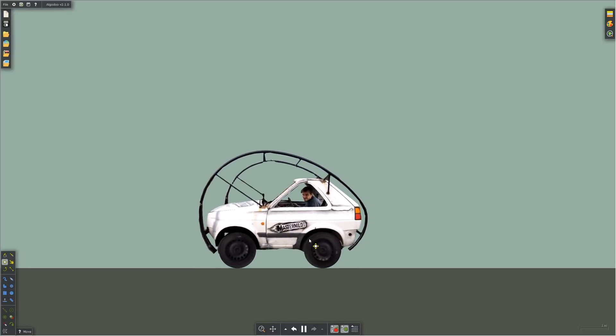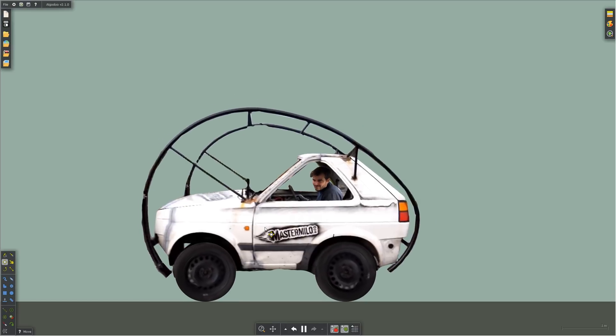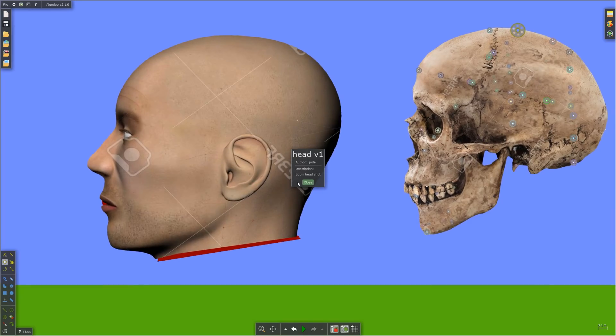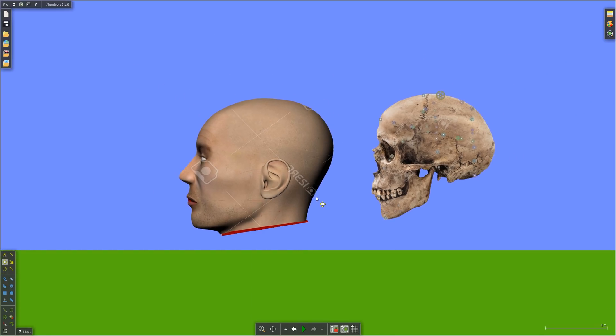I just thought this thing was really funny and wanted to see it in action. Master Milo, this is awesome, and to whoever recreated it in Algodoo — that's awesome as well. Okay, so this is just a head with a Shutterstock image on it or something. Anyway, this is a fully rendered head.